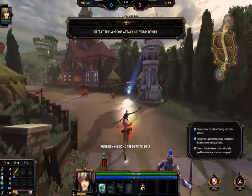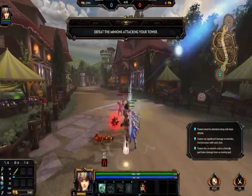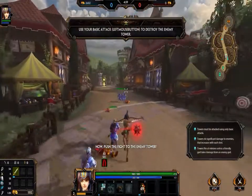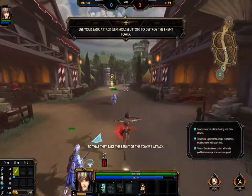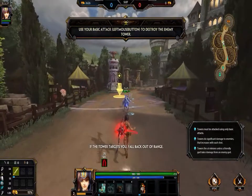Friendly minions are here to help. Stay behind them so they can take the brunt of the battle. Now, push the fight to the enemy tower. Remember to stay behind your minions so that they take the brunt of the tower's attack. If the tower targets you, fall back out of range.